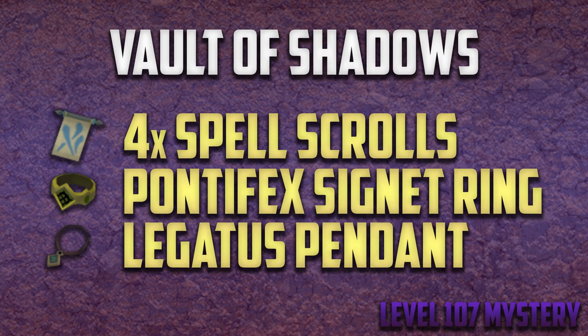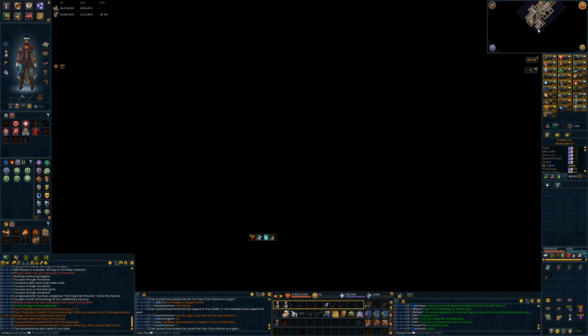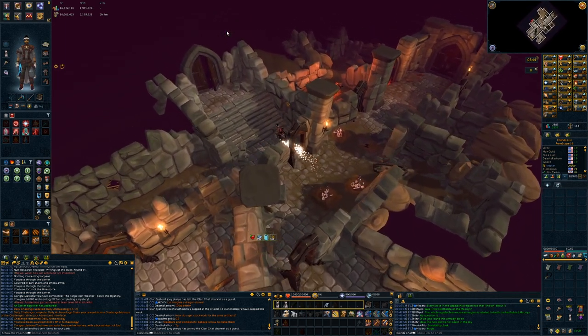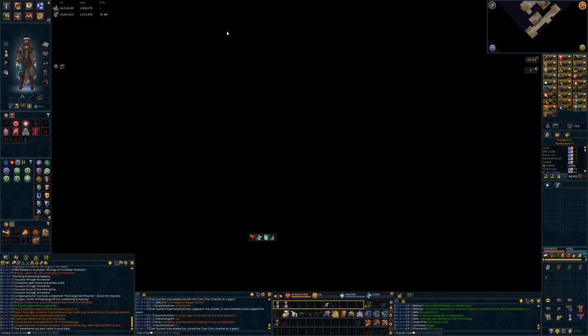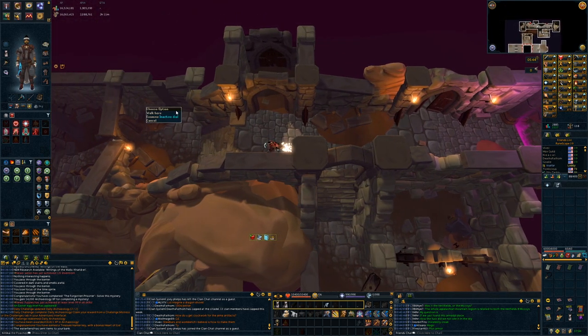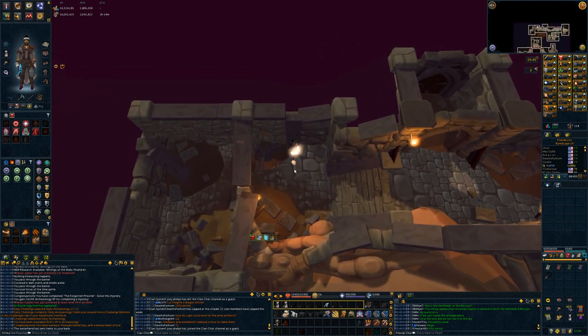The final mystery is the Vault of Shadows, which too can be completed at level 107. You're going to need a few items: the Incite Fear, Exsanguinate, Smoke Cloud, and Animate Dead spell scrolls. You'll also need your Legatus Pendant and a Pontifex Signet Ring. Head to the Fort Entrance in Caradet and select the Prison Block Teleport, then head through the eastern door of the Prison Block that you unblocked during the Time Served mystery. Head south and cast the Incite Fear spell scroll — which requires level 58 archaeology and is consumed on use — while standing next to the dial on the west wall. Once you cast Fear, press the Ice button to teleport to the puzzle.